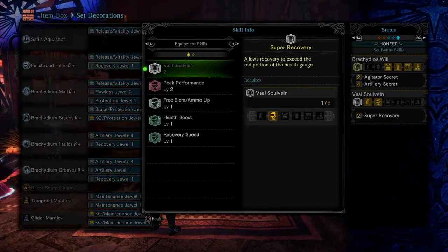Hey everybody, welcome back. I have another fun mixed armor set build to share with you guys. It is a self-healing, very damaging, sticky 3 light bowgun build.